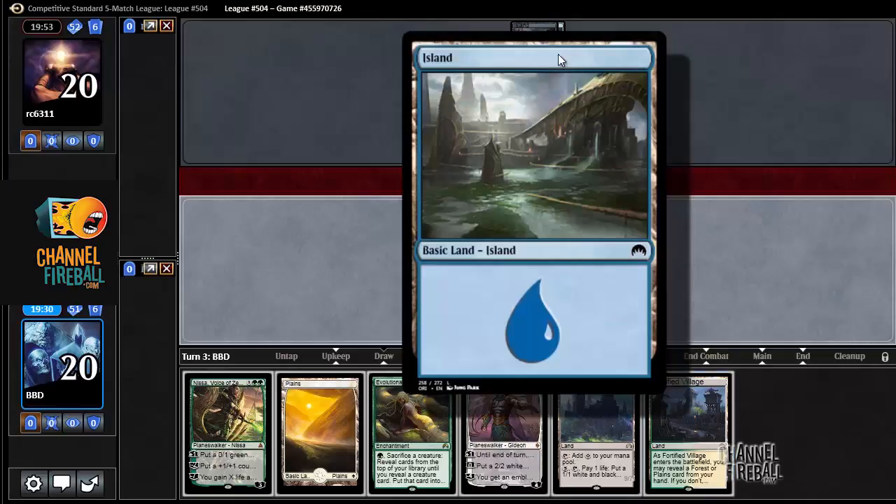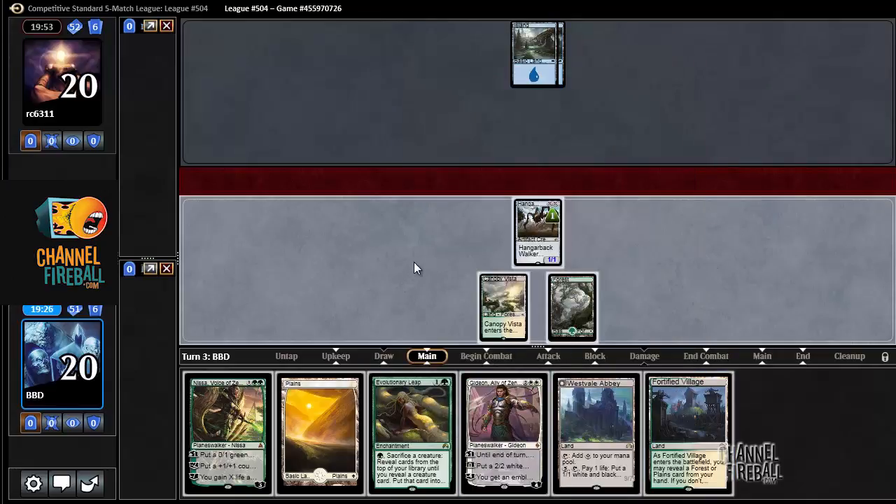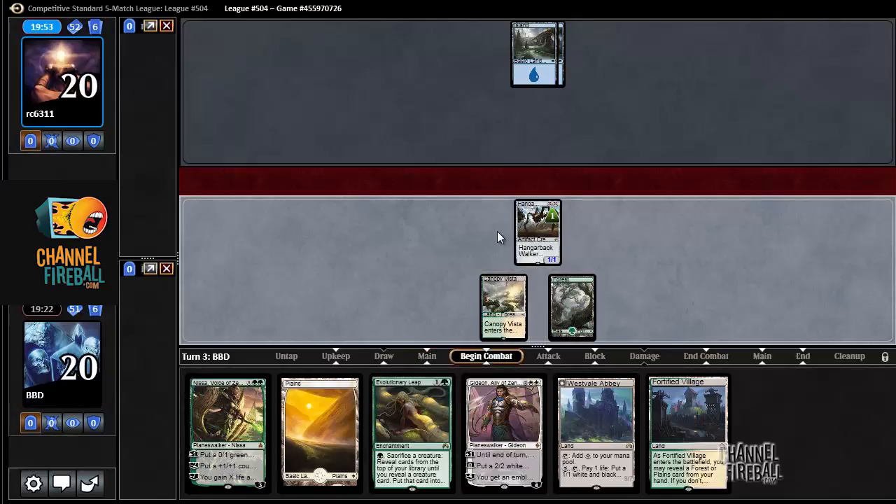Two Islands. I don't feel too scared about two Islands — I think I can attack into that. Maybe there might be Rattlechains. It would not surprise me. We've seen so many 2/1 flyers already that our opponent may just simply be playing every 2/1 flyer in the format.